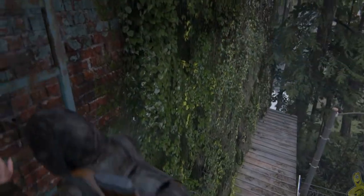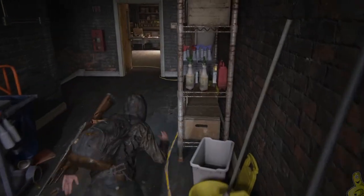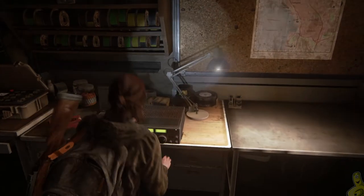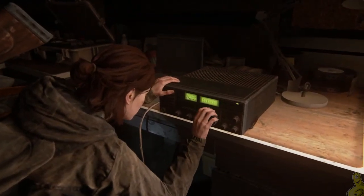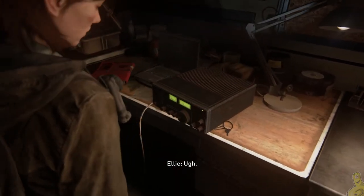We're going all the way back into the projection room and then all the way back down. Once back down, head over to the right side of the counter where we found that first trading card. There's going to be a door that's locked, but because we messed with the radio, Ellie rages out and knocks the thing.